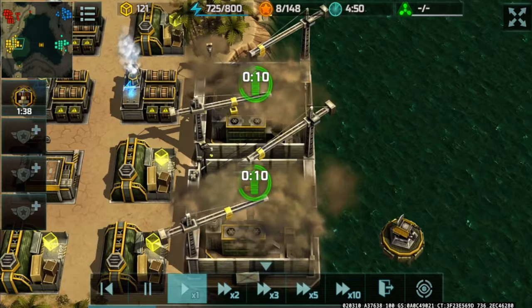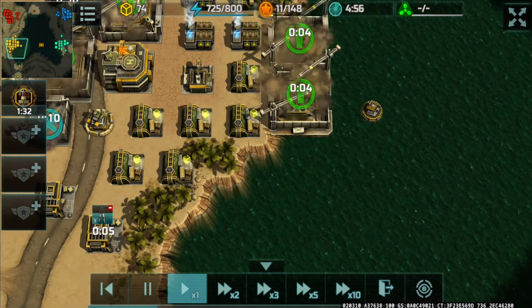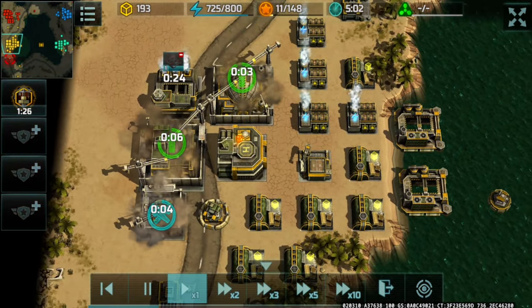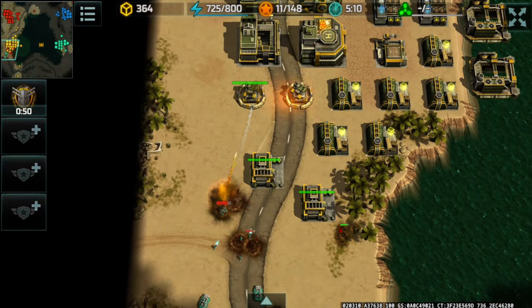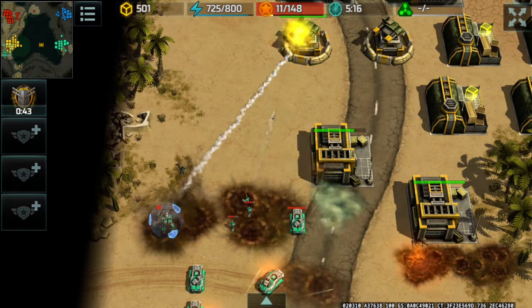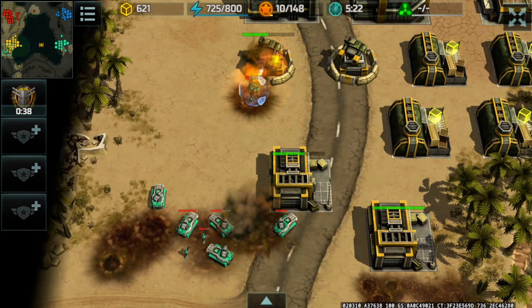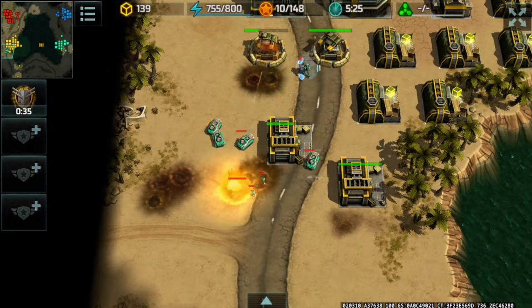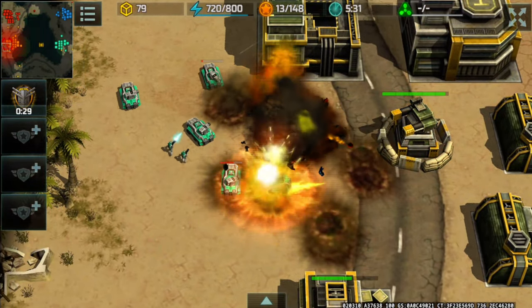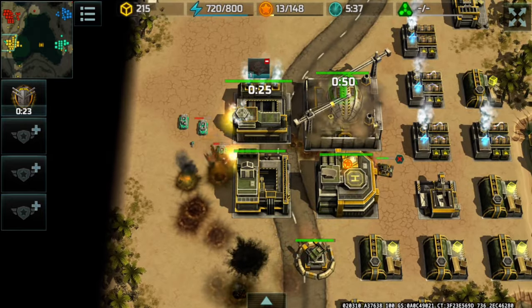I'm upgrading my shipyards to level 2 since the CM player spent too many resources obtaining the super container and on those deltas, assaults, and the Cerberus. Switching to a common defense boost. Gun towers are primarily attacking the Cerberus, though I'm not sure why they kept switching targets and going back to it. The Cerberus has been destroyed at the expense of one gun tower and a bunch of deltas.